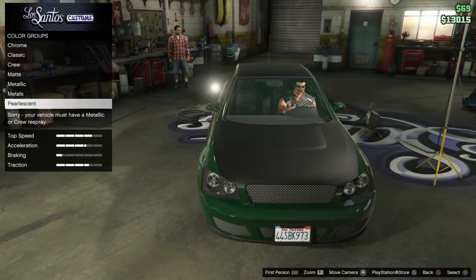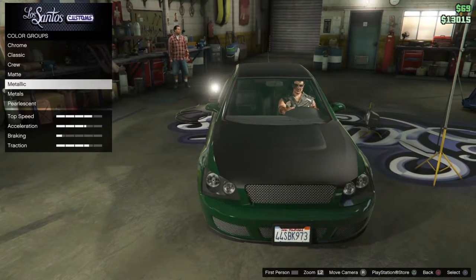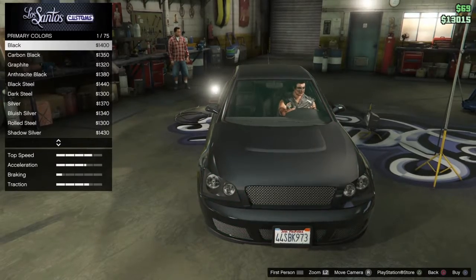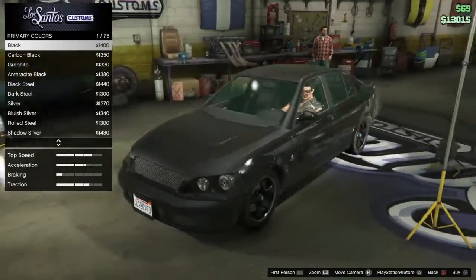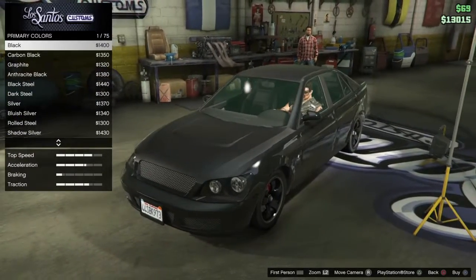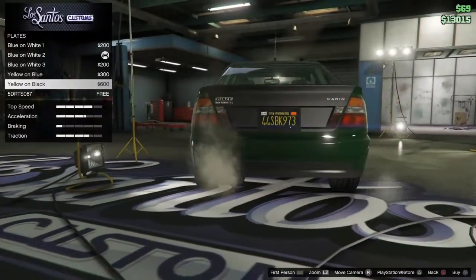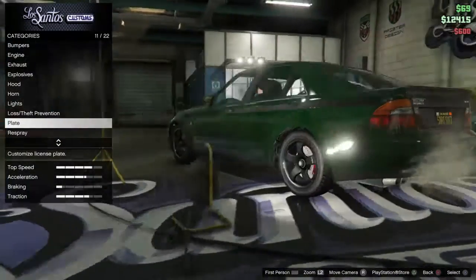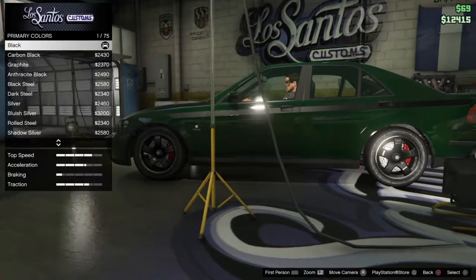Now, as you can see, I can't choose any pearlescent for this car yet because I simply don't have a metallic color on here. So what you do is go down to the metallic color section — you do not buy anything there, you just back out all the way, then click on Plate and change your plate to whatever, yellow on black or blue on white, it doesn't matter.